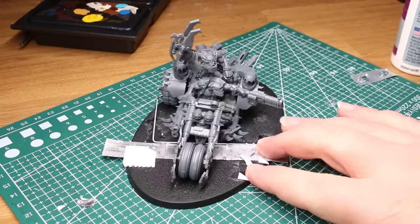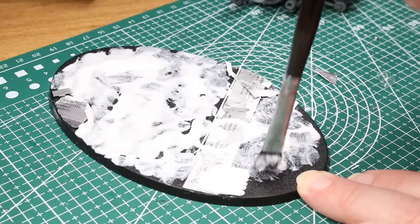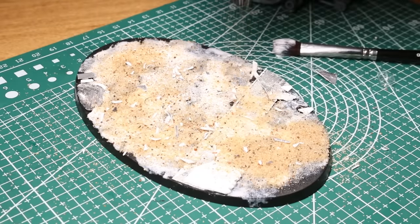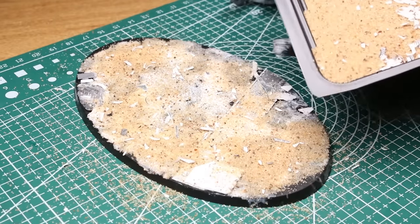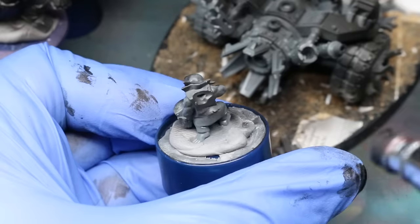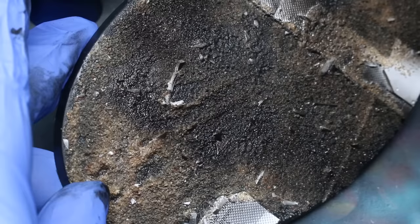I started out by basing the Wartrike using a combination of my typical basing methods — gluing down a mix of polystyrene bits, floral wire, and that foil that comes on pill containers, then covering the whole thing in glue and sand. Notably, I have started mixing in polystyrene shavings left over from other projects into my basing sand mixture to look like bits of scrap and debris, and I highly recommend it. I think it adds a nice variety to the ground scatter of an apocalyptic wasteland. Once all of this was dry, I primed it in black with my airbrush. I decided to paint the bike and the riders separately to make things easier — I don't typically do sub-assemblies, but with larger vehicles like this I do tend to make exceptions. I even painted the base itself separately so I could more easily get to the vehicle's undercarriage.